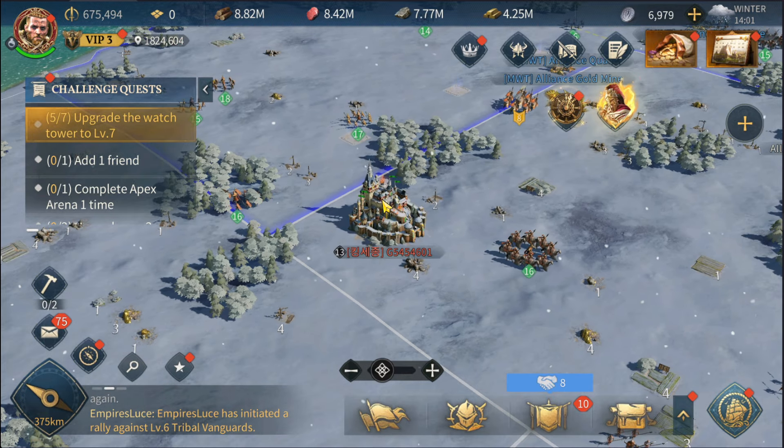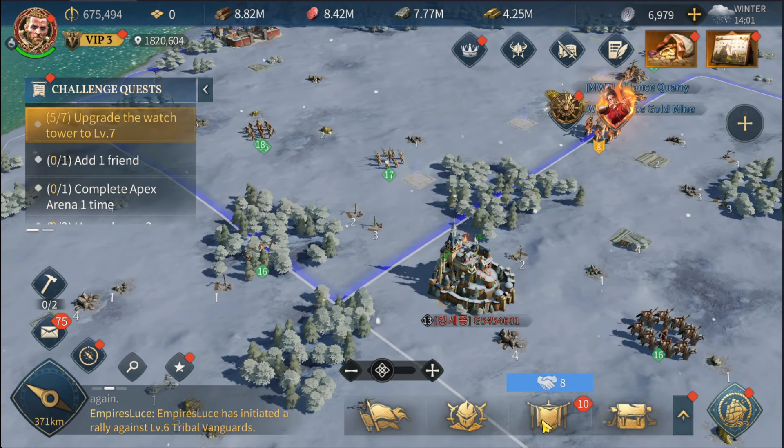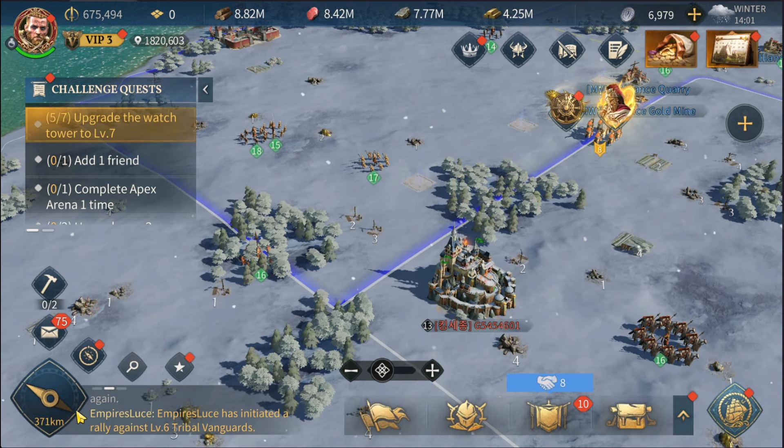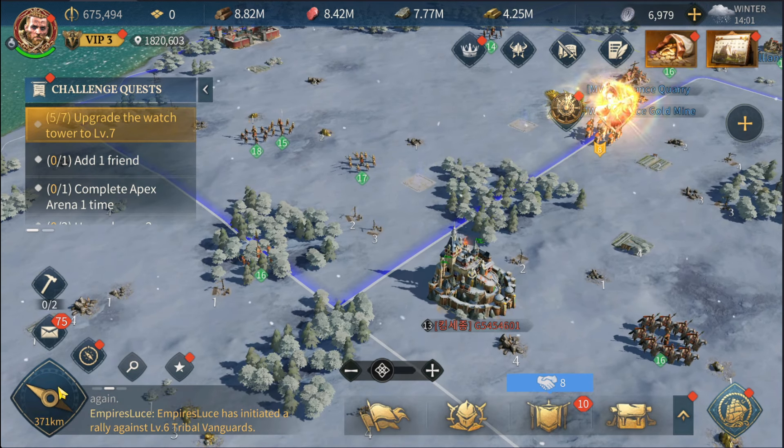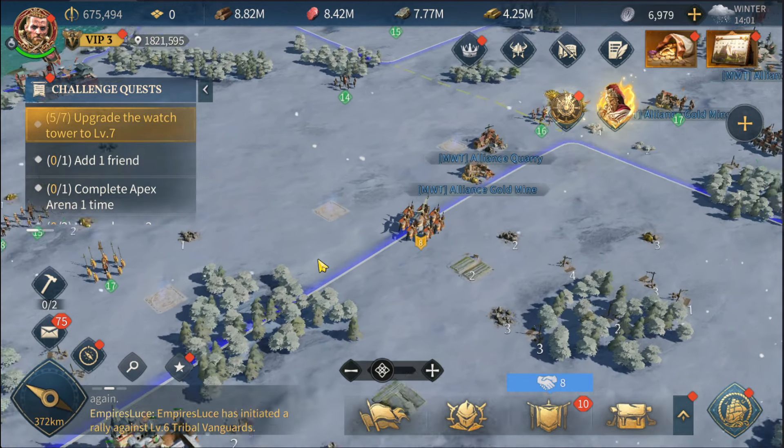I want to attack this castle — there's a level 13 Citadel and a level 9 Citadel. The thing is I'm a lot far from these guys — 371 kilometers — so I don't want to send a march that long. I need to move a bit closer.